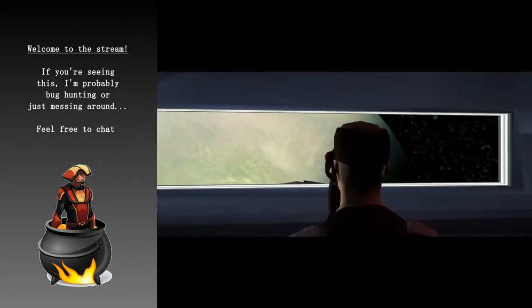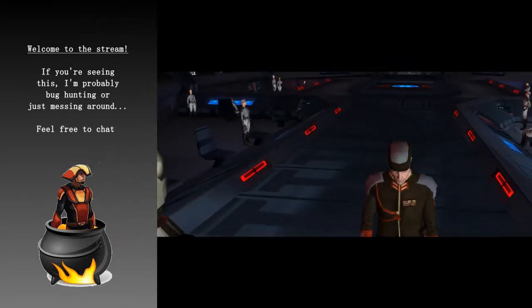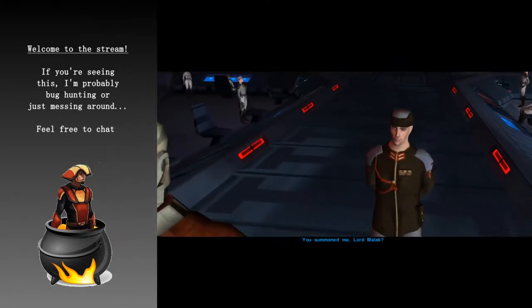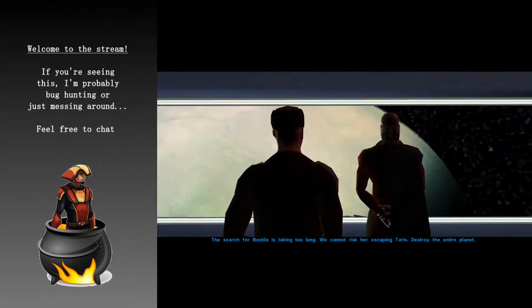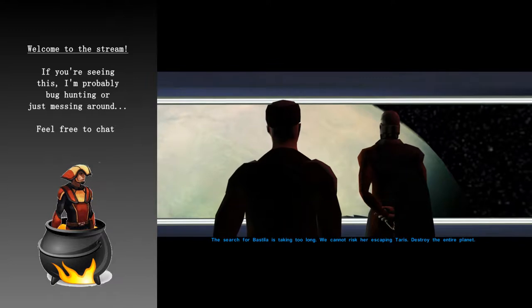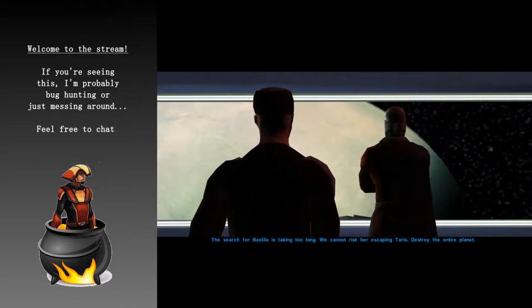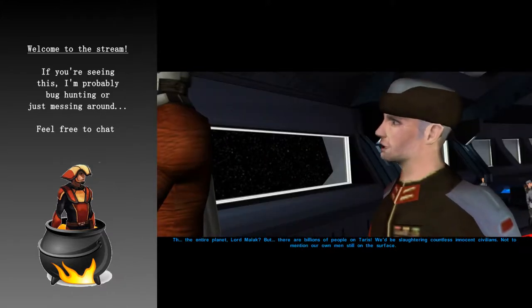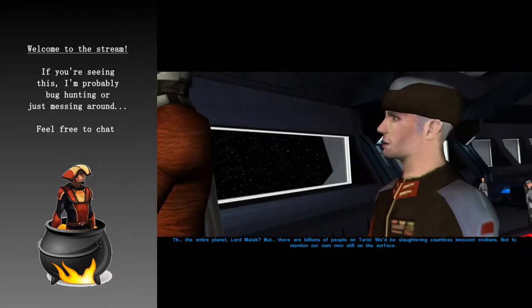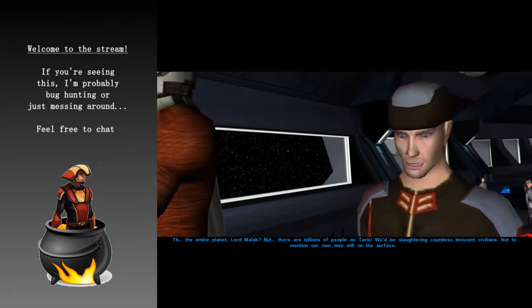Alright, so what I got to show y'all today is an interesting way to do Davic base, which I think is a little faster, especially with a little practice. One thing to note is that I did not remove Canderous from my party — he is still in the party. I can't do this without watching this cutscene, because it uses the load-in to the Davic base in order to execute this, so I have to watch this cutscene. Basically, we're going to do an Anywhere Menu Glitch using the load-in to Davic base.